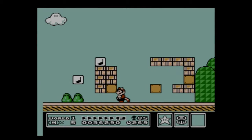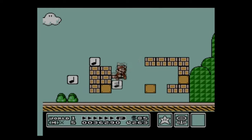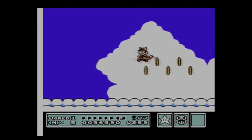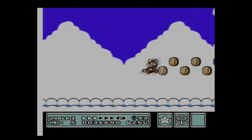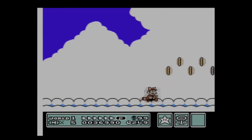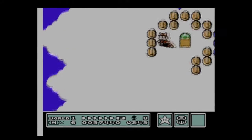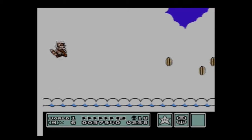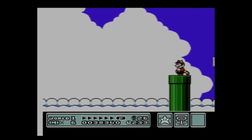Here's another secret: a red music note block. Jump on it and it will send you skyward — literally right up into the sky. This is known as Coin Heaven, where you can find a whole bunch of coins. If you have a super leaf and fly up, you'll find a block containing an extra life, though I missed it and it vanished.